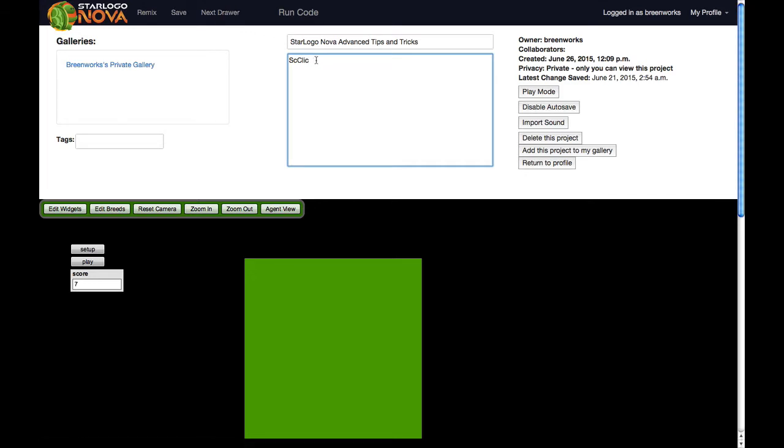You might have noticed that the backspace key doesn't work right now in this area, which is a bit of a drag. That's going to be fixed in the next update. So for now, to delete text, since I can't click delete or backspace, I'm going to select all my text and then type to delete what's there.